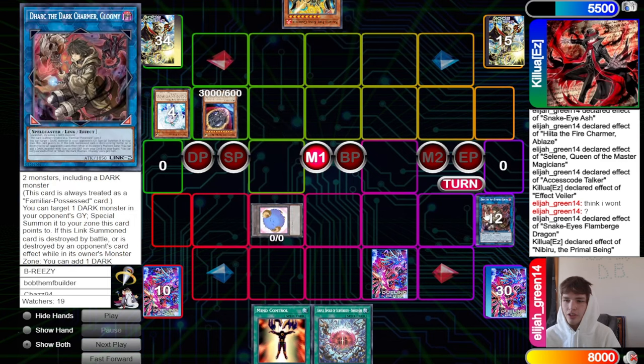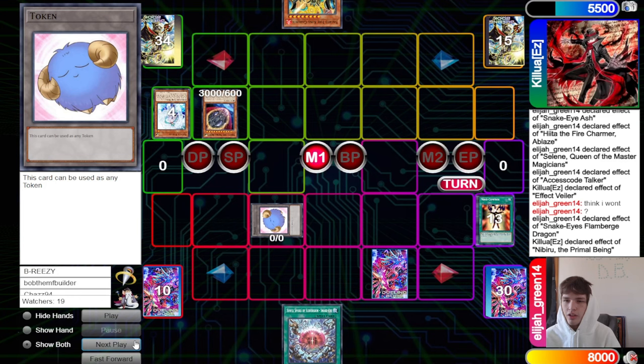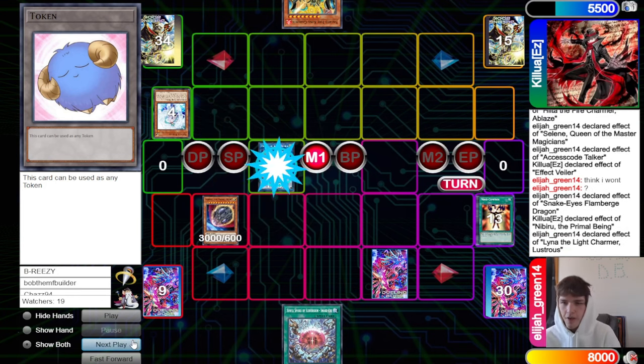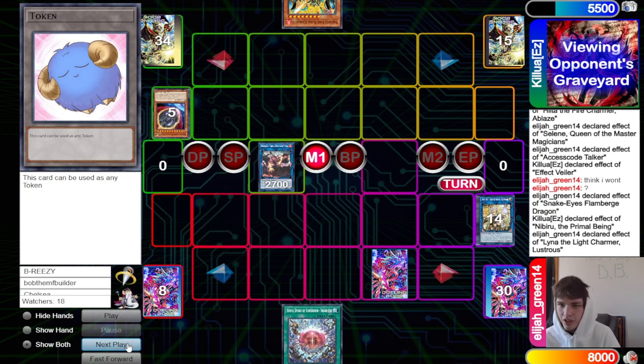Flame Bird summons back out from the graveyard, then they get hit with Rock — which is actually fine because we play Lina. Lina takes Princess, summons back Flame Bird. Battle phase — game!